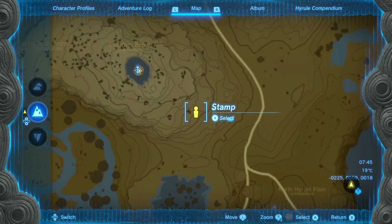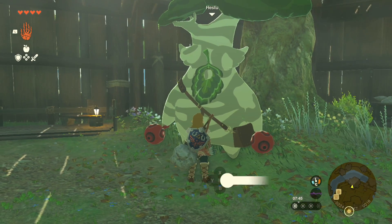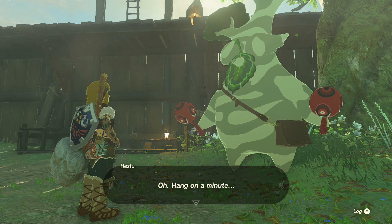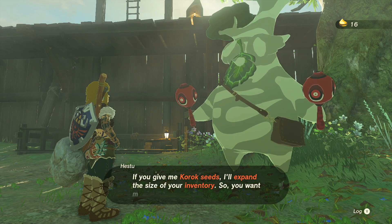Once you've given Hestu three seeds, Hestu will move right here. Whenever we want to do this at any point, just talk to Hestu and he's going to say: will you please give me some seeds and I'll expand your inventory slots. We're obviously going to say yes — I have Korok seeds, therefore I want more inventory slots.